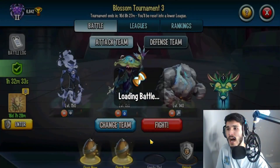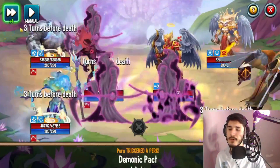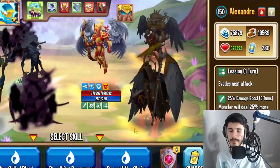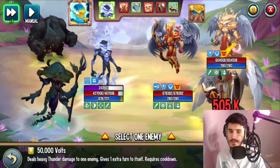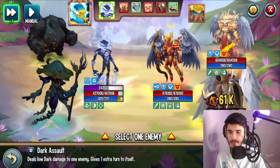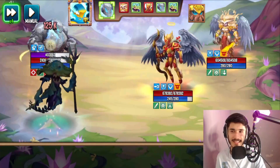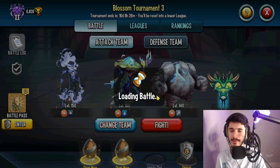Let's run this team in battle. I'm in Legendary 2 league, so I'm seeing level 150s — that works. Hopefully that Cupid isn't super fast. Actually it doesn't even matter because I'm going to lose this battle — I can't do anything. I try 50,000 volts and a dark assault, but sadly I can't do much because their monster has evasion helping it, so I can't really win this one.